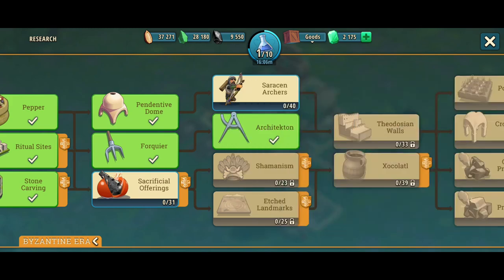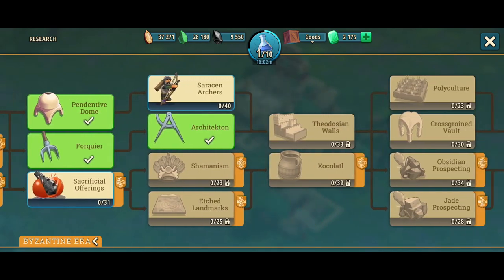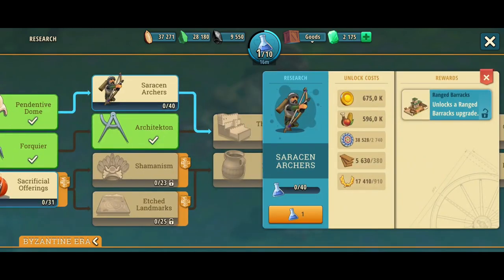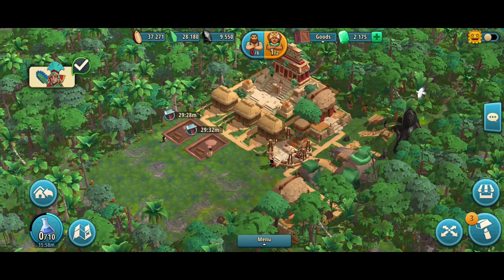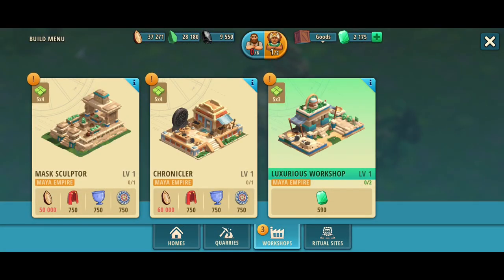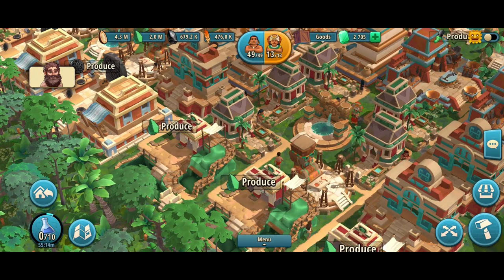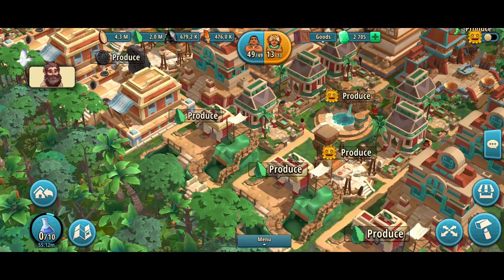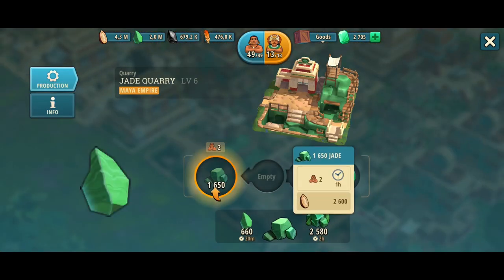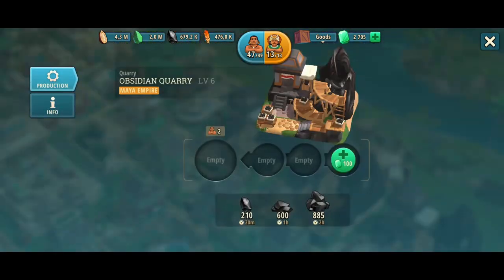I will create more content about ritual sites, including my own way of using them and calculating how beneficial different productions are in various production buildings, in a separate video. Now let's talk about the production system of the Maya Empire. The production system starts with cocoa beans coming from your homes - both worker homes and priest homes - which are needed for producing jade in jade quarries and obsidian in obsidian quarries.